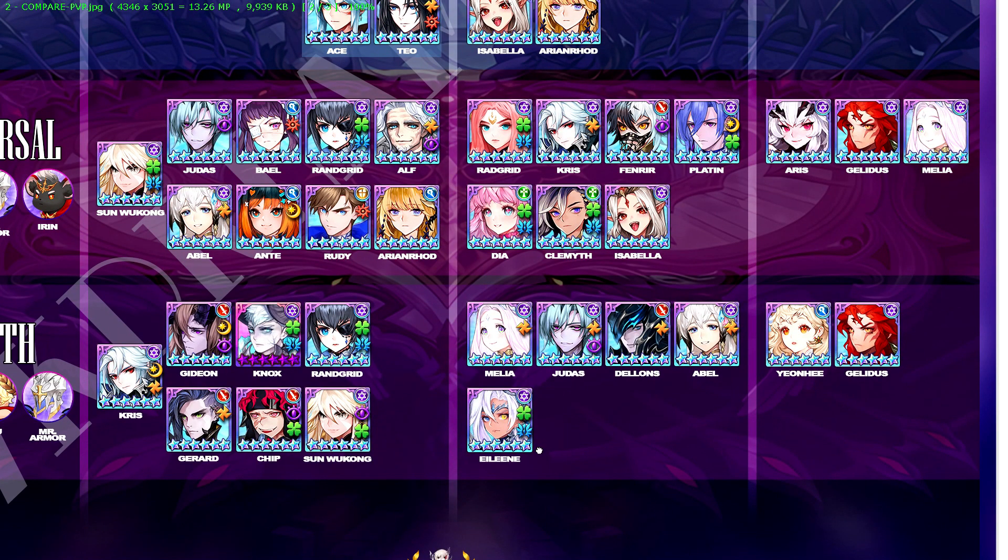Nothing else has changed much for the death team. I considered putting Yuan-Hi in the S tier — she could be viable because in the past people were using Wukong for the buff block making the death team more universally inclined, but with the you-go-first system, Yuan-Hi could be a potential addition to the death team. Currently though, most people are still running the main 5. That's about it for PvP.